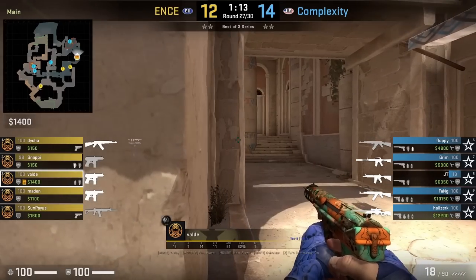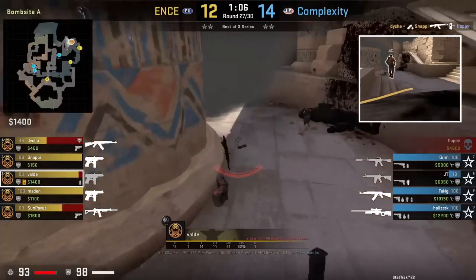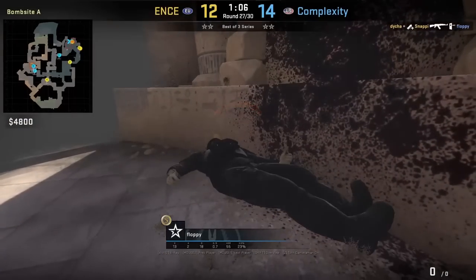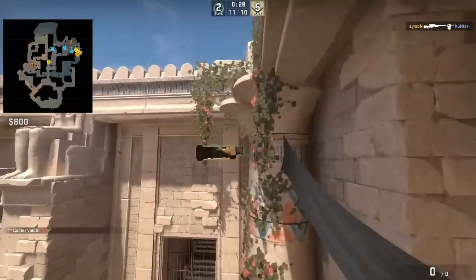Look at this entry flash Valde throws past fountain as he's about to entry into A sight. What's nice is it forces the CT in sight to look away — and when they turn back after the flash pops, you're already up in their face. Taps follows with an A flash entry from A main: stand behind this wall, put your crosshair like this, then left-click throw.